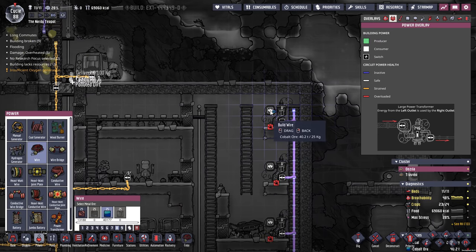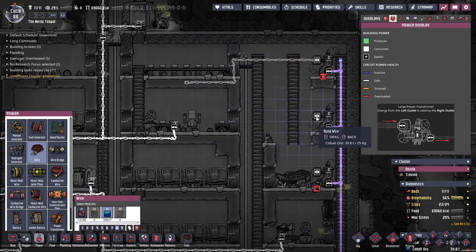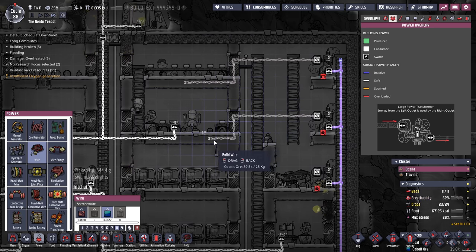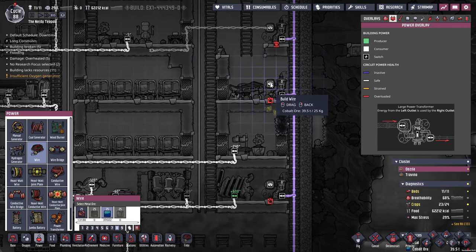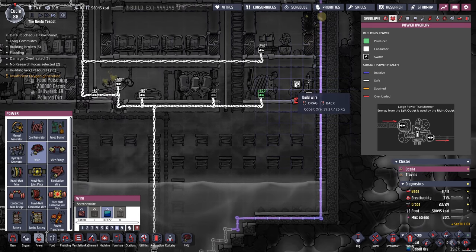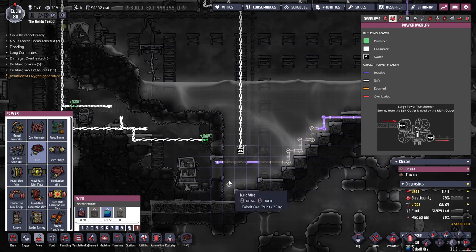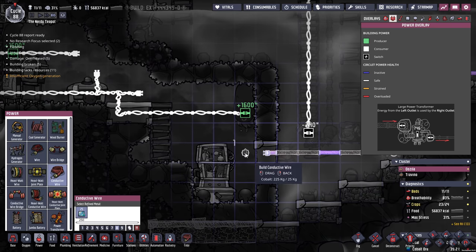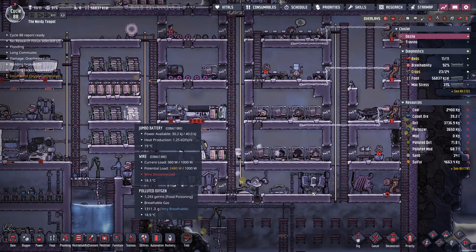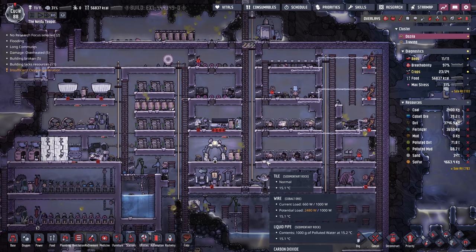I'm going to go straight across into the door and then out like that — same there. Then we can sort of decide where they're going to go after that, and whether we need all of them. And we'll have that one come out there — at least they're all ready to go. A last couple of pieces of conductive wire. I'm going to connect that like that, and then the only thing is to sort of think about what the batteries are going to do.